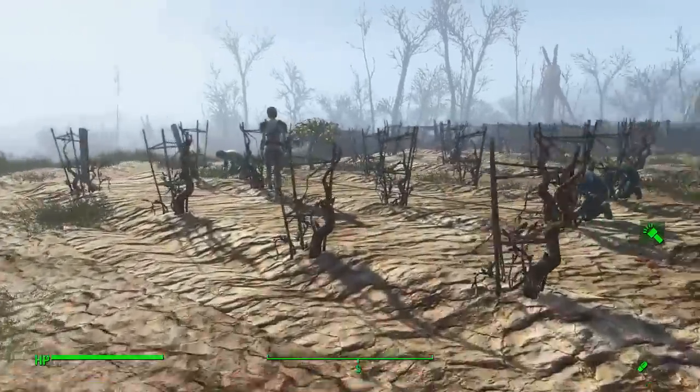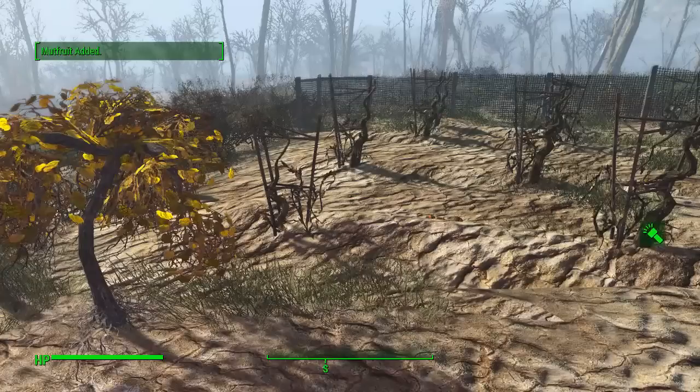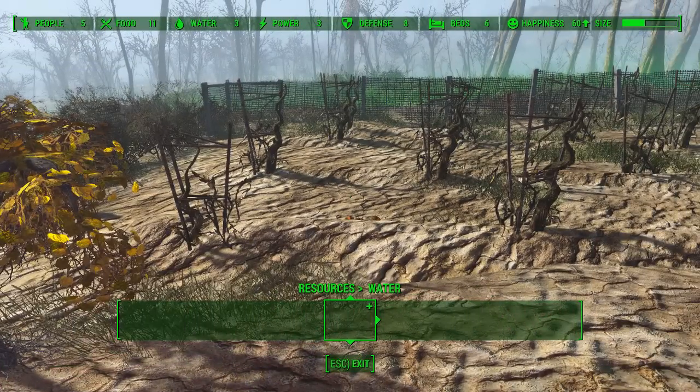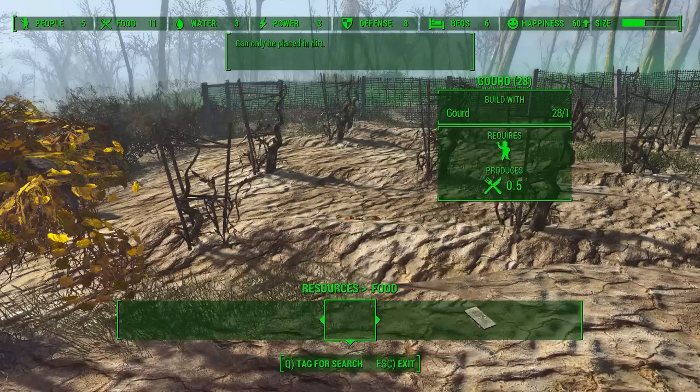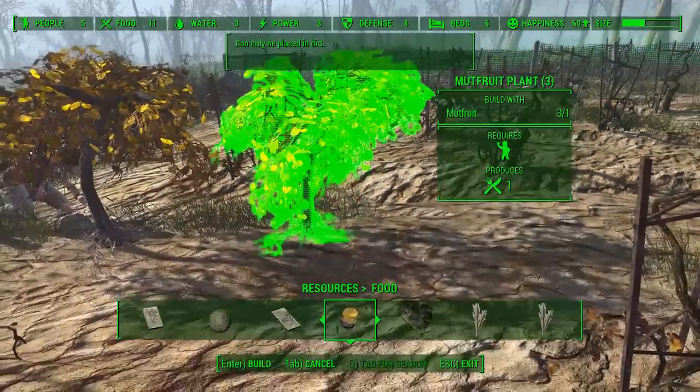Oh shit, I forgot we've got another trader here so we can maybe do things with it. Let's grab the mute fruit. Let's make more if I can — food. I'm gonna do as many mute fruits as we can. Slap them down — the answer is three, perfect. Can I put them this close together? Wow.